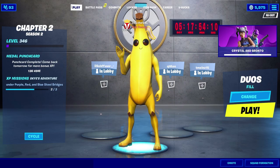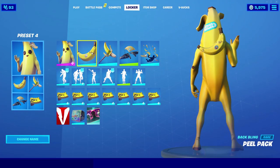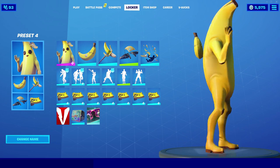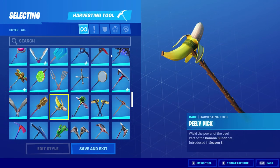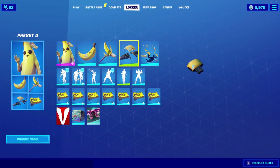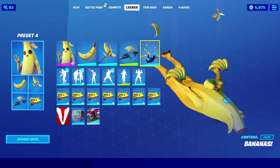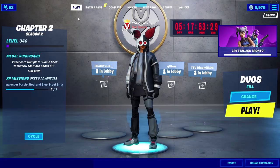Next up we have the Peely skin — the banana skin. For the back bling, the Peel Pack; I think this came with the Monk skin but it looks really good with Peely because it's a banana on a banana — just the perfect combination. For the pickaxe, the Peely Pick, part of the Banana Bunch set introduced in Season 8. For the glider, the Banana Bomber — you can also go with the Cruiser, both look great. For the contrail, the Bananas contrail; and for the wrap, the Ripe wrap.